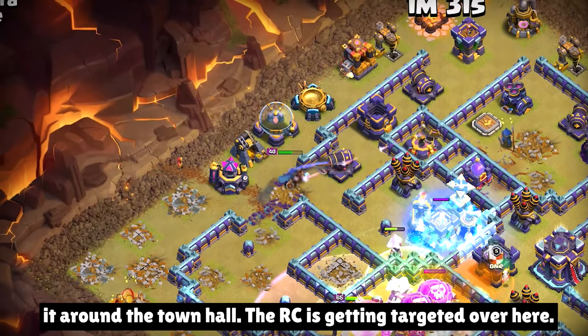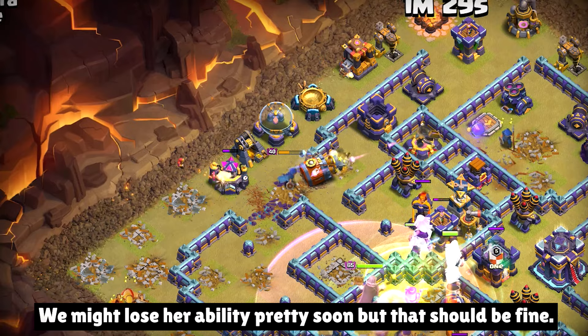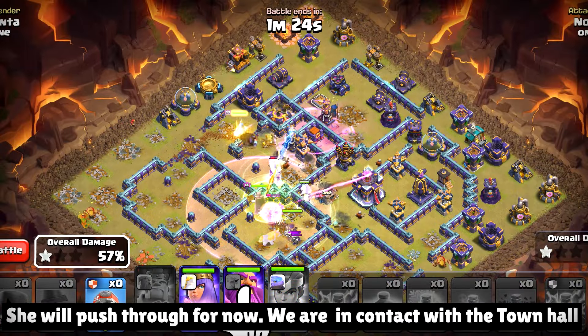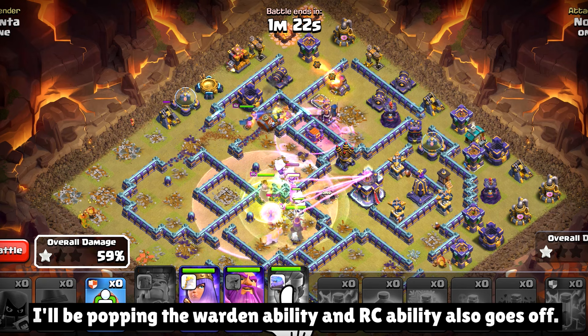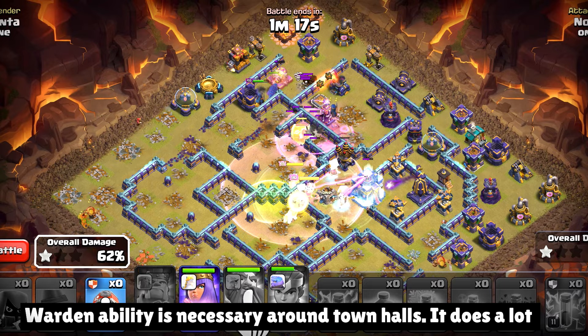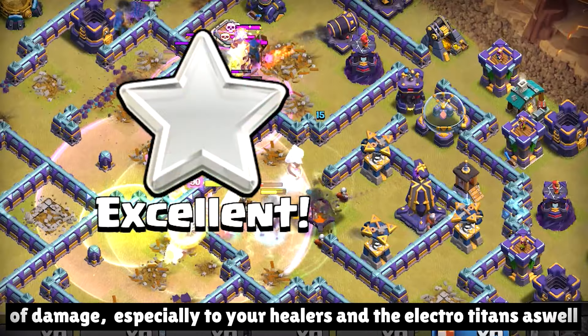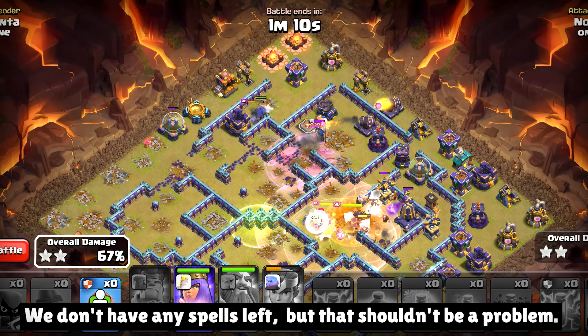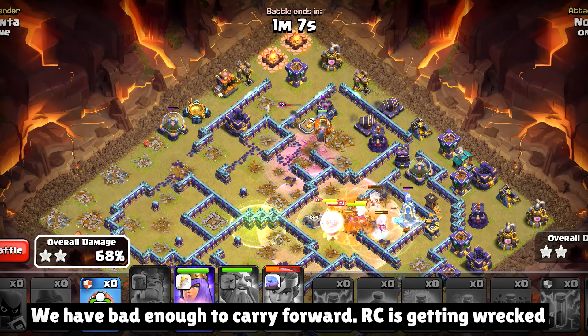The RC is getting targeted over here. We might lose her ability pretty soon, but that should be fine — she will push through for now. We are in contact with the town hall, so I'll be popping the warden ability. RC ability also goes off. Warden ability is necessary around town halls — it does a lot of damage, especially to your healers and the electro titans as well. We don't have any spells left, but that shouldn't be a problem. We have got enough to carry forward.